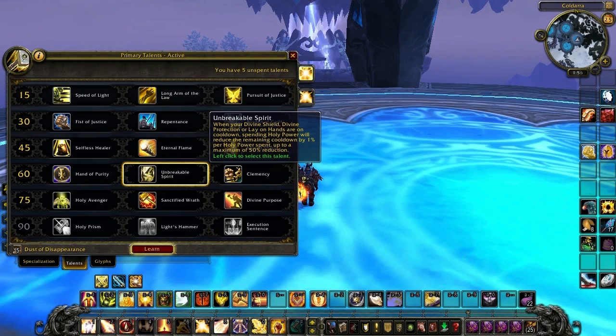Next up we have Unbreakable Spirit. When your Divine Shield, Divine Protection, or Lay on Hands are on cooldown, spending Holy Power reduces the remaining cooldown by 1% per Holy Power spent, up to a maximum of 50% reduction. I'm not going to demonstrate this because it would take way too long, but I think it's pretty self-explanatory.